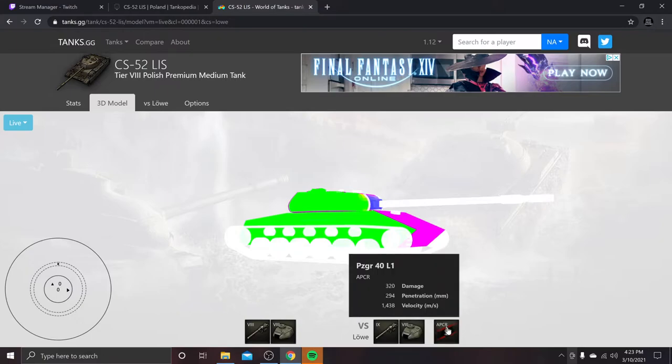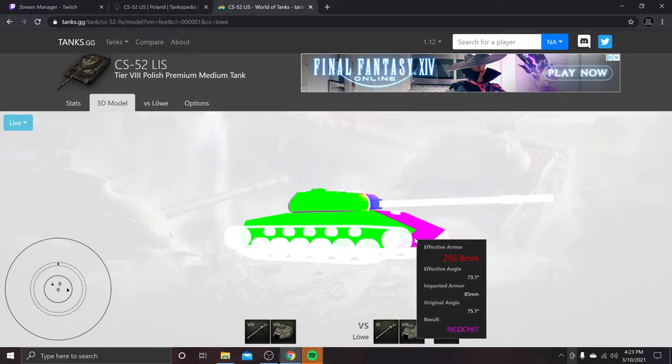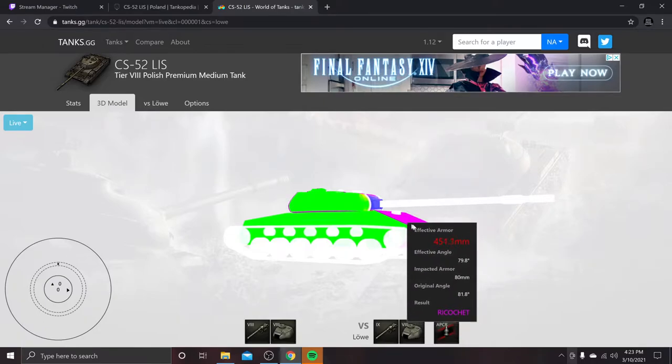Coming around a corner, loading higher penetrating rounds — auto ricochets. Comparing this to another Tier 8, a German heavy. Versing its APCR with 294 penetration, that lower plate is just going to bounce. If they're loading HEAT, they're going to have to exceed 300 millimeters of penetration to go through that.